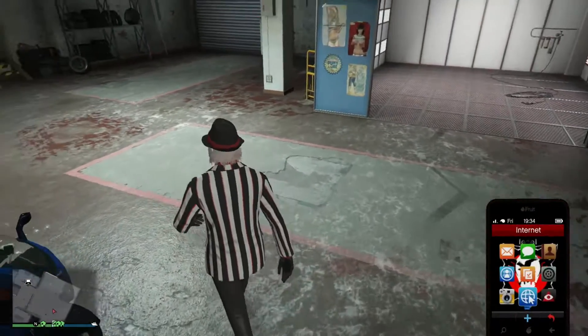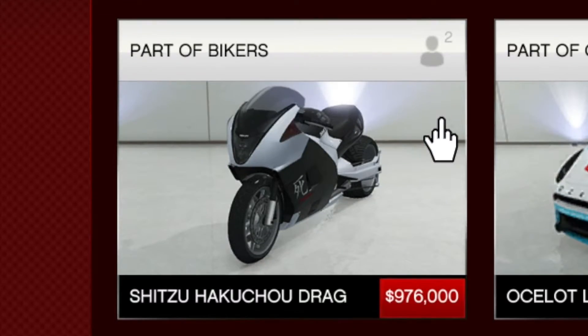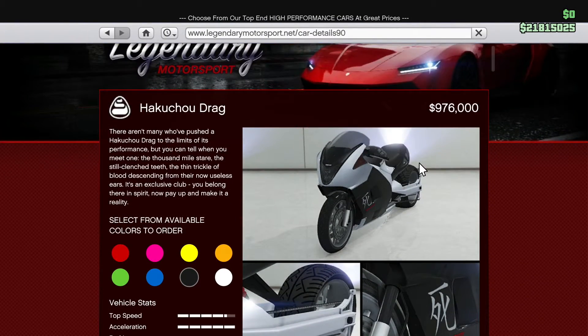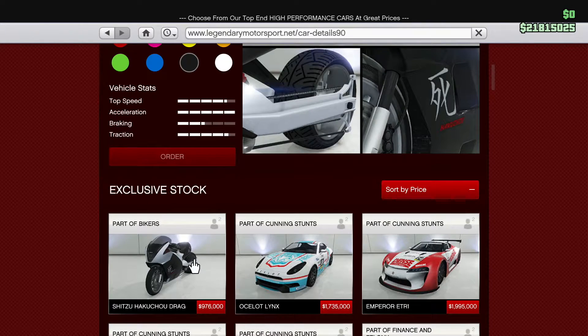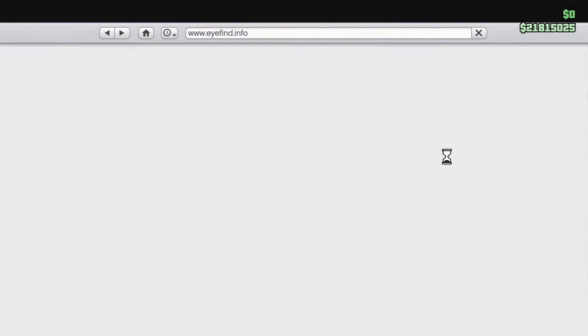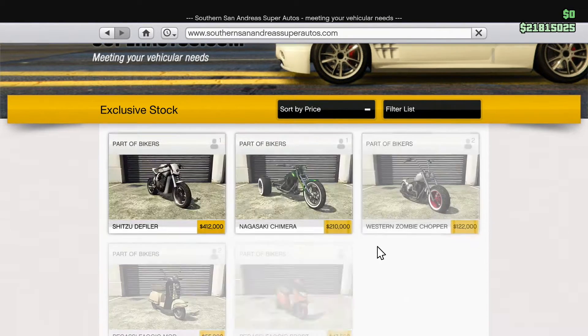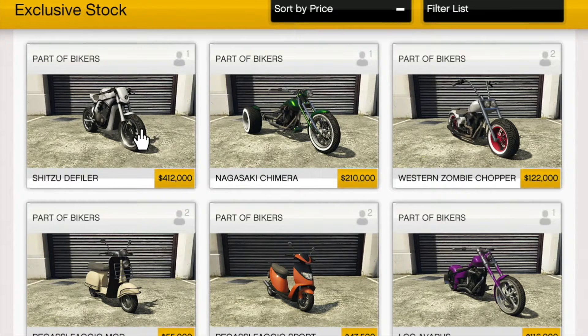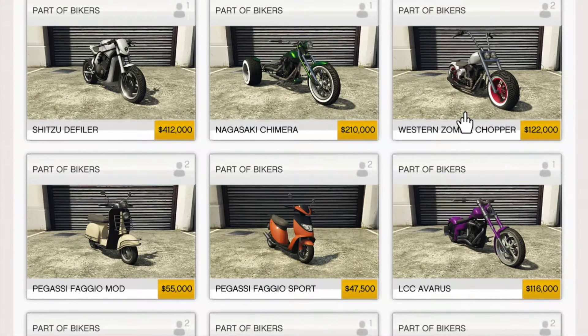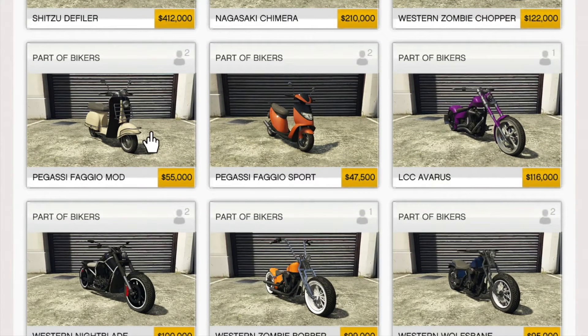There's a bunch of new vehicles in the game, which I will now show you. First off, the Hakucho Drag — it's like a Hakucho with a wheel in the back. I'm not sure if I'll buy this; it's like a million bucks, but it does look good. On Southern San Andreas you have the Defiler, which is very fast but has stability problems. The Camara — I tried this bike; it has trouble, they didn't design it right. Then you have the Zombie Chopper, the Fagio Mod.